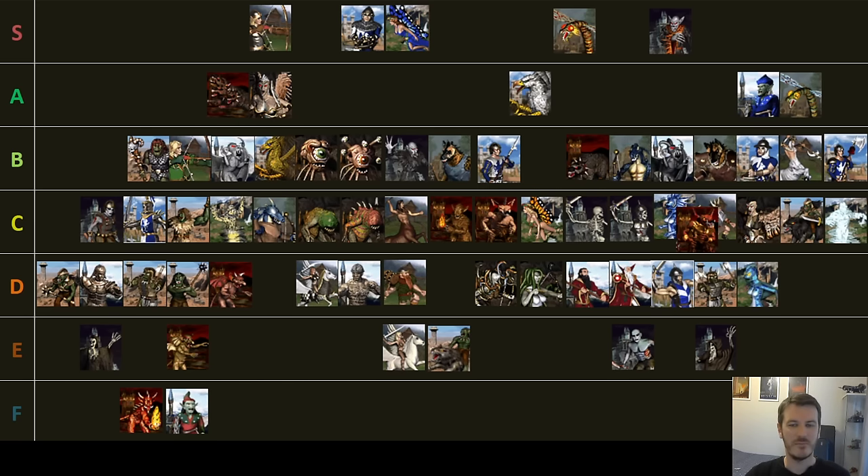Fortress tier 4 — Basilisks and Greater Basilisks. I like a Basilisk. It's good, it's solid. Happy to spend money on this unit, but am I really super excited? Can't wait to get my Basilisks? Not really. They're probably somewhere in the vicinity of a decent C. Greater Basilisks — you do get a good movement upgrade.